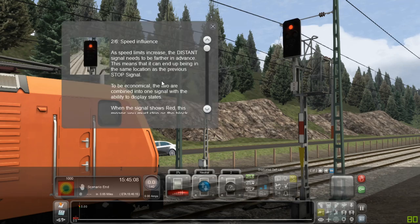Speed influence: as speed limits increase, the distance signal needs to be farther in advance. This means that it can end up being in the same location as the previous stop signal.